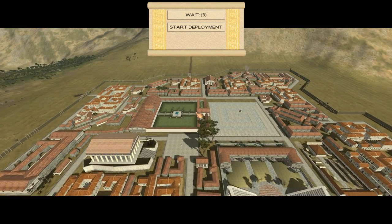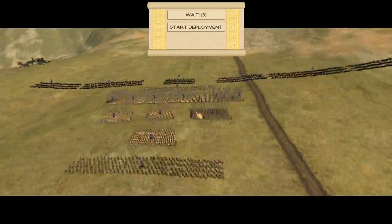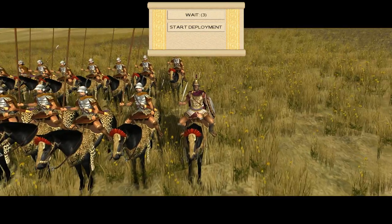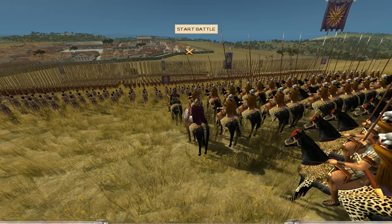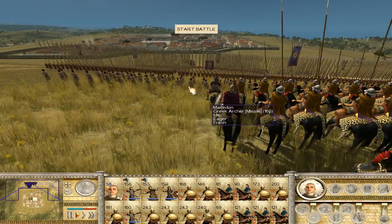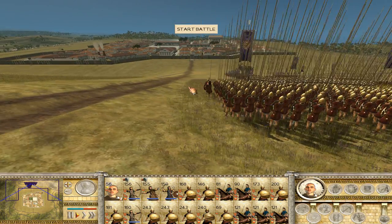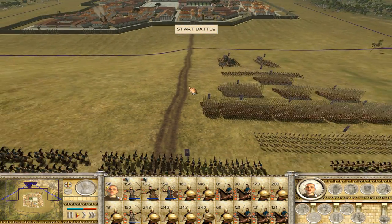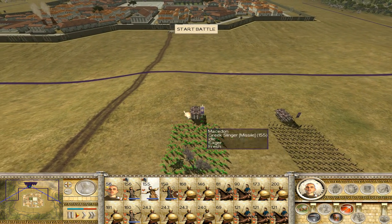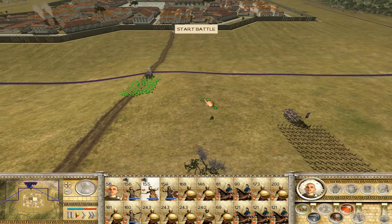We're on the battlefield now — the general is giving his speech. Beautiful! I love this mod so much. We are of course going to use our rams on the city gate, so let's deploy them.